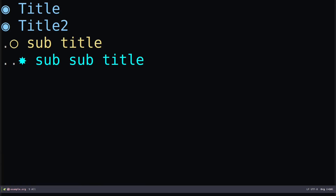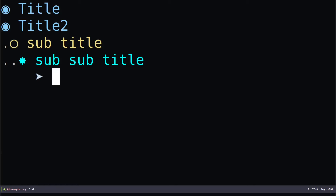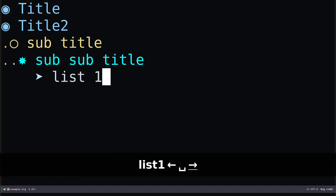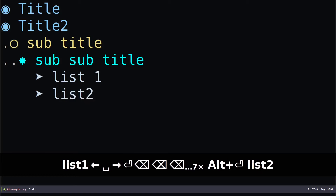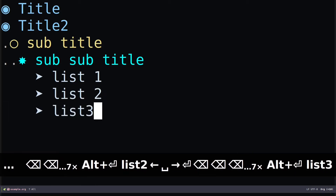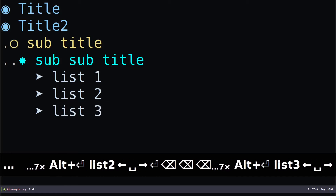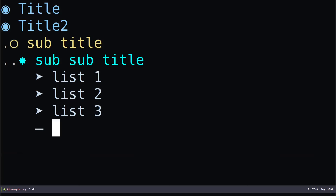If you need bullets, you have two options: an ordered list or an unordered list. One type is specifying plus — if you hit plus and space it's going to create a bullet. You can use 'list 1', and if you need to start a new item all you need to do is Alt+Enter (Meta+Enter) to get the same bullet again, so 'list 2', Meta+Enter for 'list 3'. You can also use dashes — dash and space — for 'list 4'.